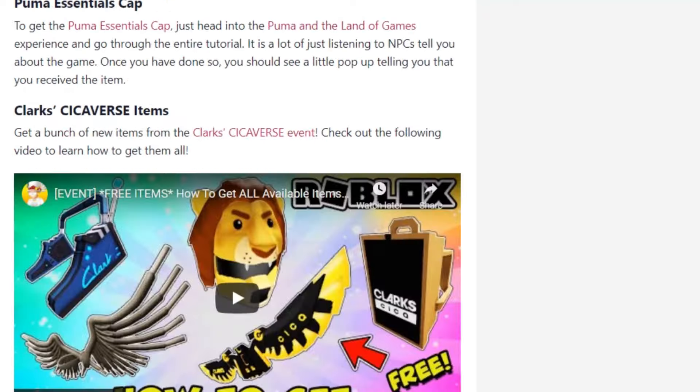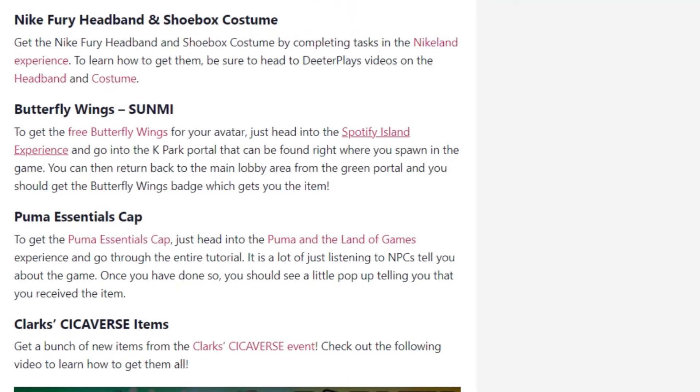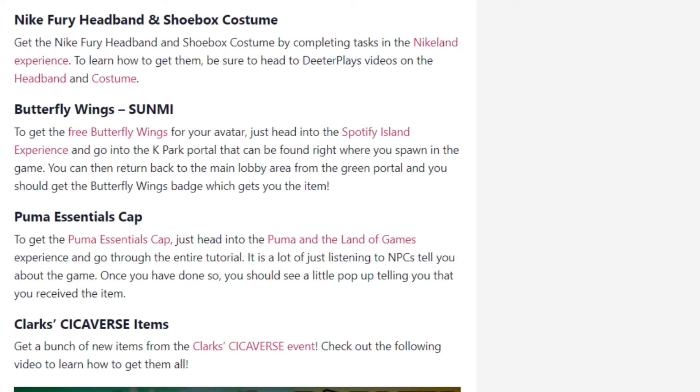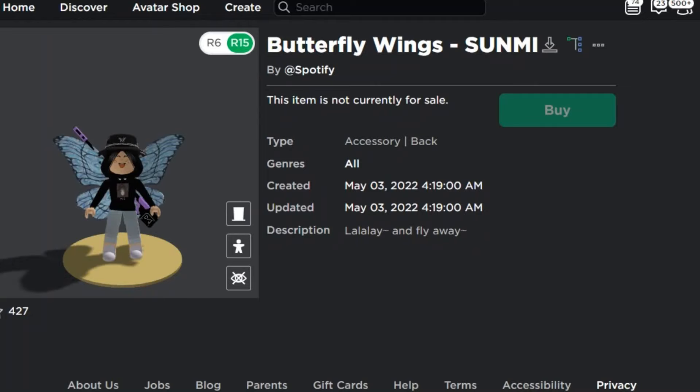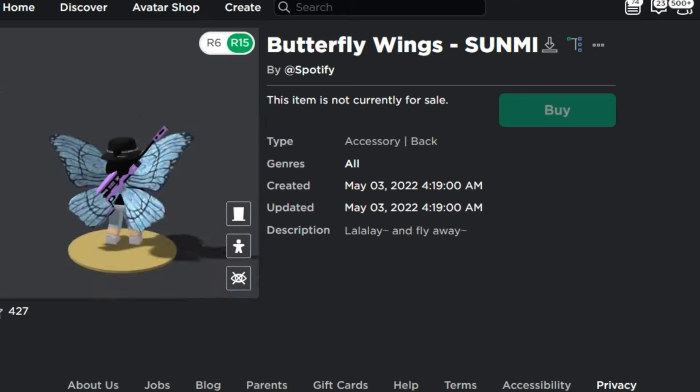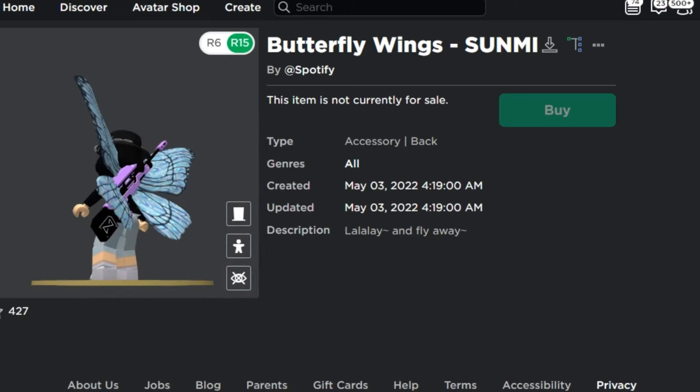The next one is the Butterfly Wings — some free butterfly wings available in Spotify Island. I have made a video on that already. This is the new item on Spotify Island and it's actually pretty cool and pretty good for something that's free.